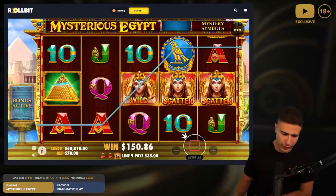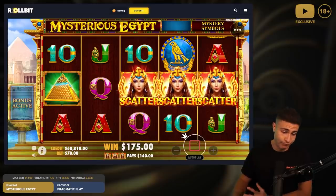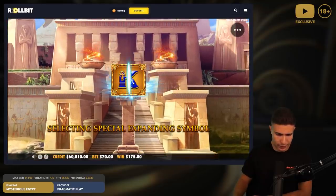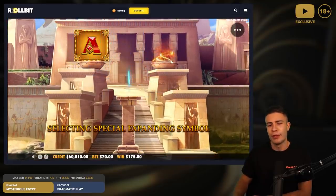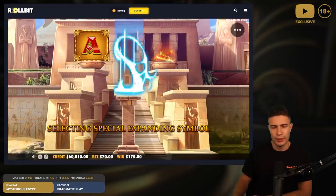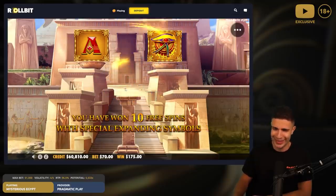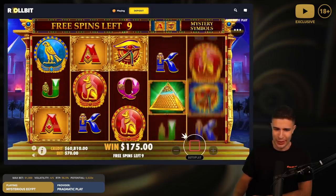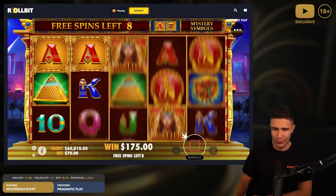We are going down right now and that's not ideal. Okay, we're definitely getting a premium — I like this, aces and a premium pyramid. Oh man, how good would full screen be? I don't care that it's a 7k buy, it'd be 350,000.